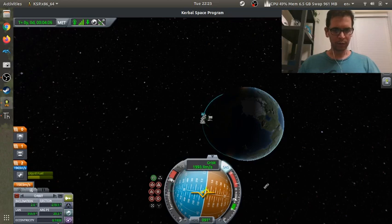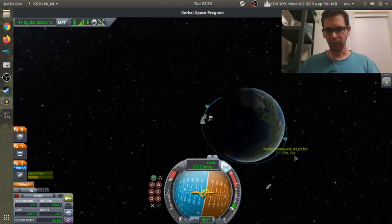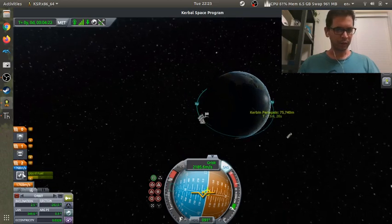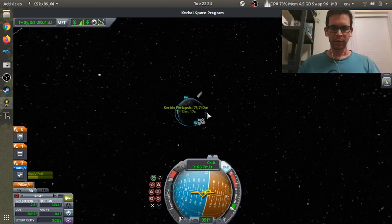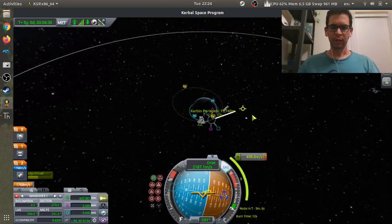I don't necessarily want an inclination of zero but I think we're done here — there we go. So I actually did pretty good; I still have 1,700 delta-V left over. I think I need 800 to get there and back if I do this right. So there's the moon — let's put a maneuver here and try to hit the moon.